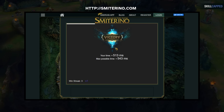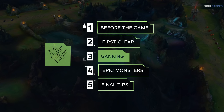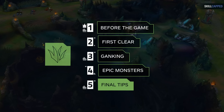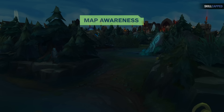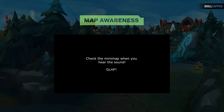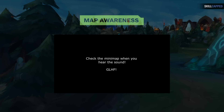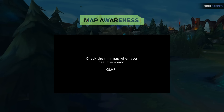One of the most important aspects of jungling is your map awareness, much of which comes from watching your minimap closely. If you're not already checking your minimap constantly, we recommend using a dedicated habit-building resource — the link is in the description. Building this habit really is a must if you want to succeed in jungling.